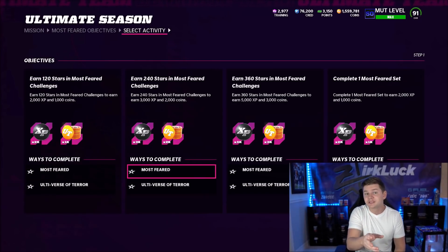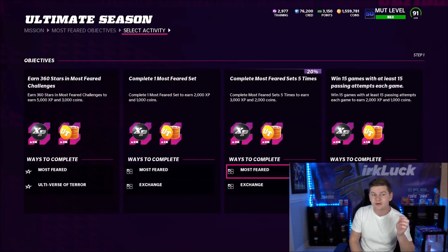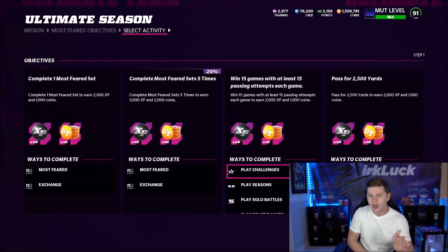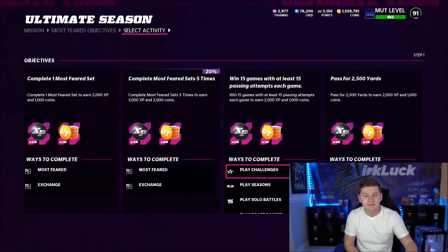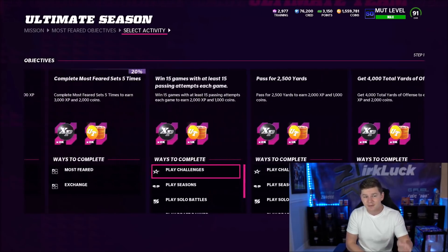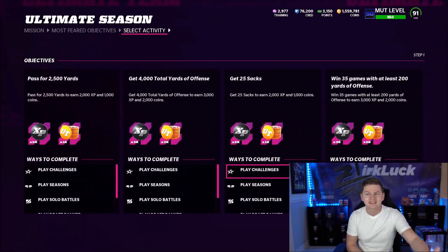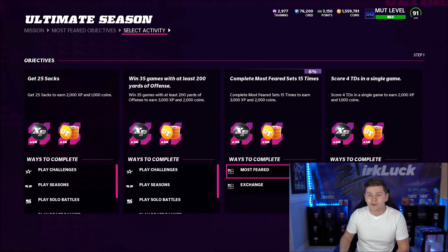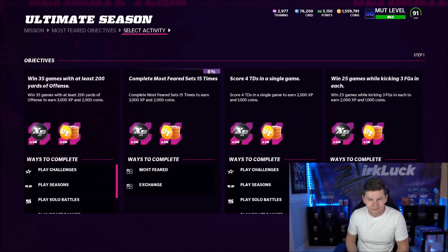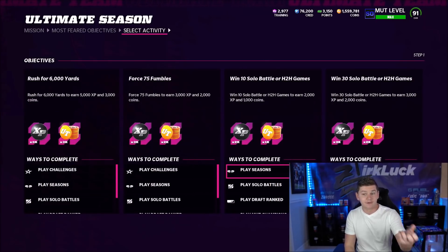You will knock some of these objectives out just from playing the solo challenges, but then you do need to complete some of these sets. For objectives like passing for yards, offense, and sacks, you'll probably complete some of these while doing the Most Feared solos. But ones like score four touchdowns in a single game, or complete Most Feared sets 15 times — you're going to have to pay attention to those more specific ones. Also the head-to-head games: score 50 touchdowns in head-to-head, which you can do in much champion seasons or draft ranked.